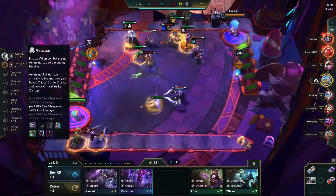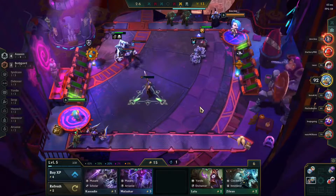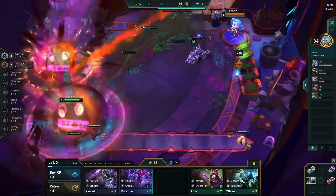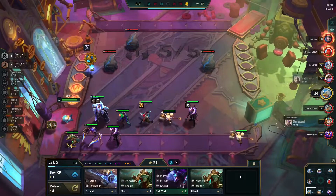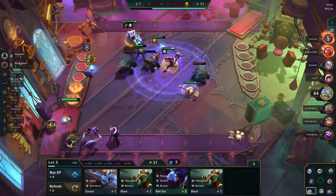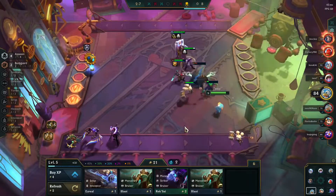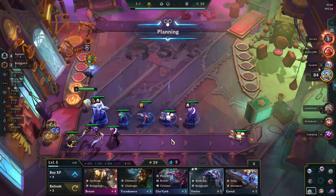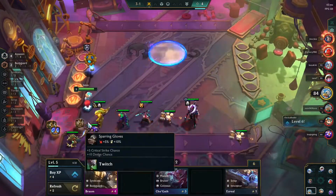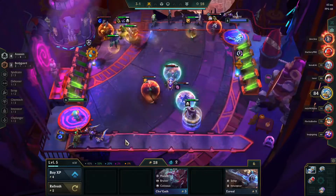Axe Tech Shields are so strong early game. I really want a sword for IE. I got perfect AD crit items. I'm going to go ahead and switch out Sweeney for Tryndamere. We're just him, but better.